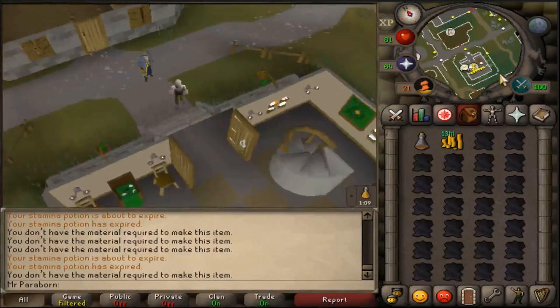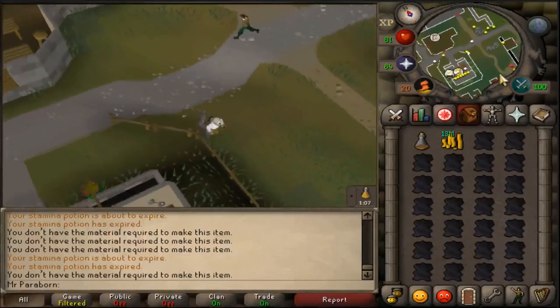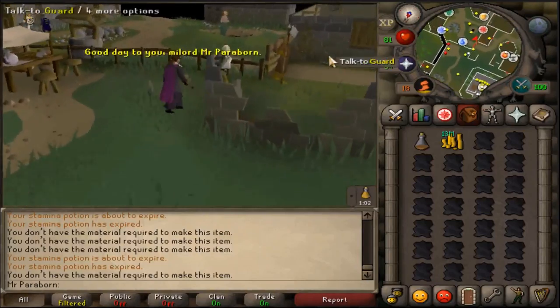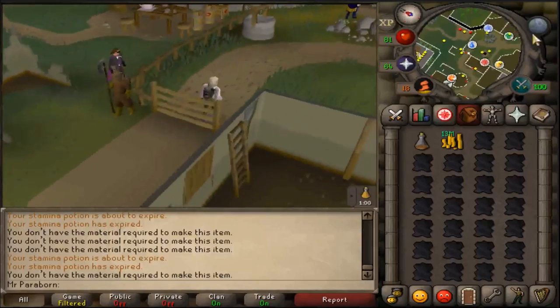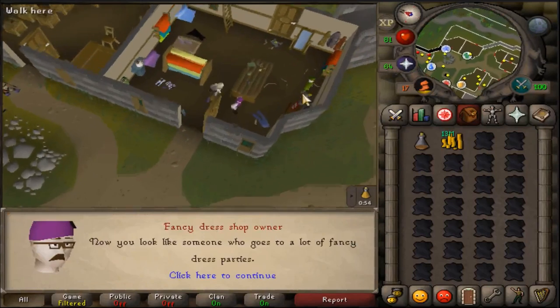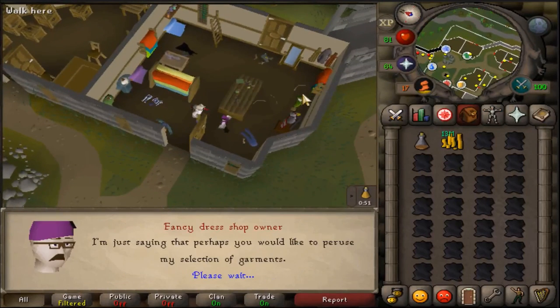Hey guys, welcome to another episode of One Hour of Money Making. Today I did an hour of making Gloves of Silence. One pair of gloves requires two Dark Habit Furs and 600 GP, so since you'll only be able to make 13 gloves with the coins in your inventory, I recommend bringing a Stamina or Super Energy Potion along with you.